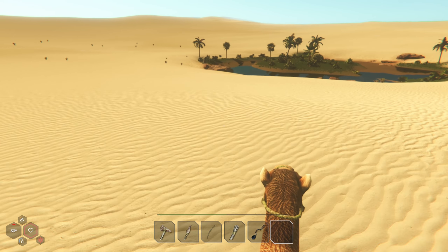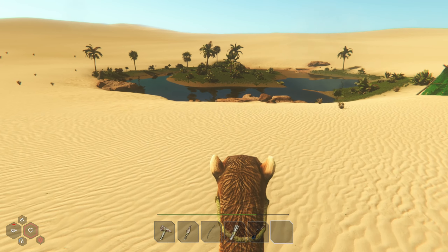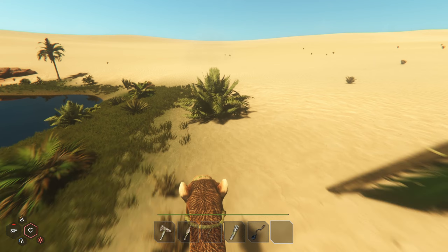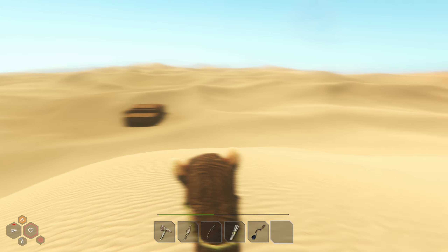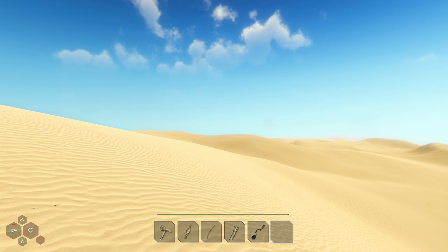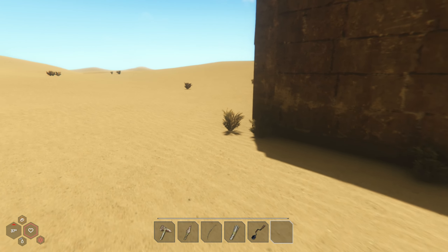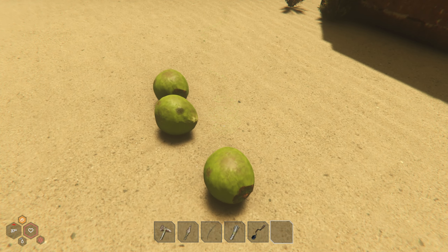I've been running around for quite some time and haven't seen a single beetle. I don't know where we find them — the only thing I remember is we find them randomly in the sand, in some places. I went a little bit far from the base. Okay, what is this? Just some old ruins. I am really hungry, I need to drop some of these and cut them open and eat them.